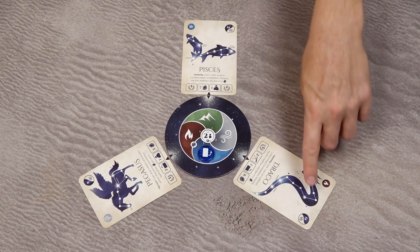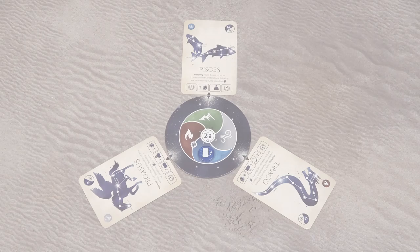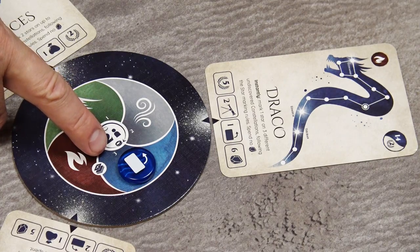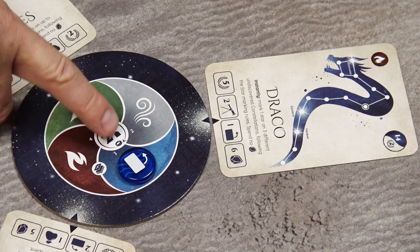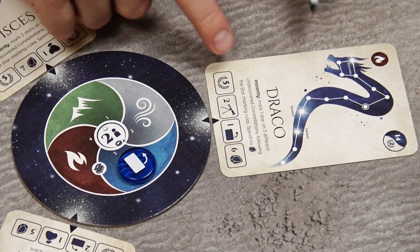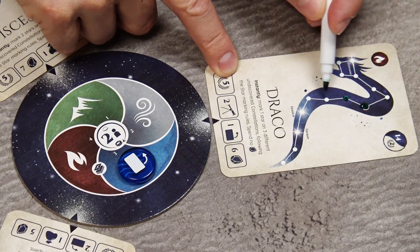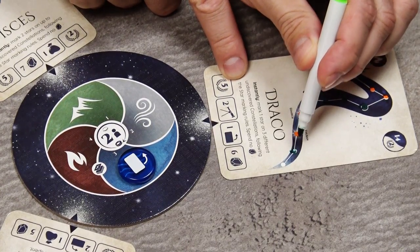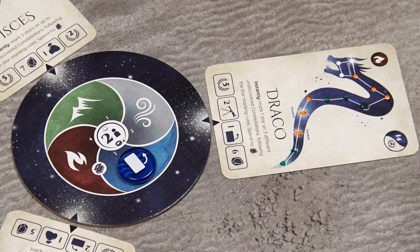If all cards already have some stars marked, choose the card with the highest number of stars; on a tie, choose freely. Then check the number on the active sphere — it can be 1, 2, 3, or 4 — and mark that many stars on the selected card using all standard rules: start with the starting star and continue with adjacency rules. You may choose the dreamer pen's path to your strategic advantage and are not necessarily forced to mark exactly that number of stars if no legal moves remain.